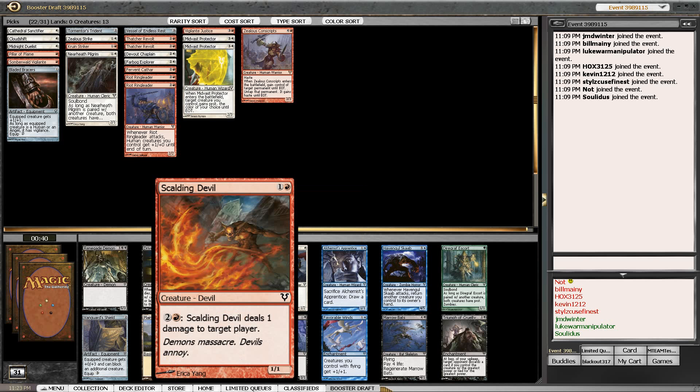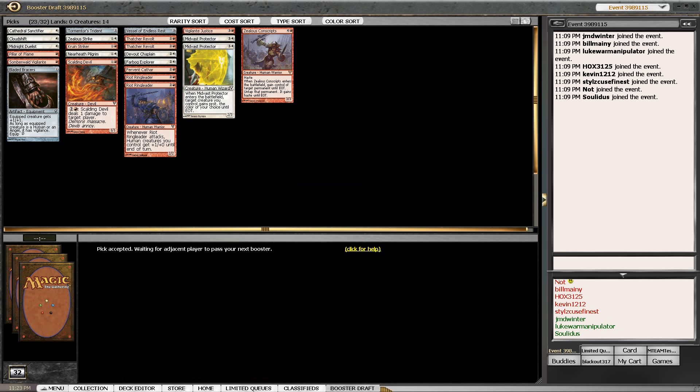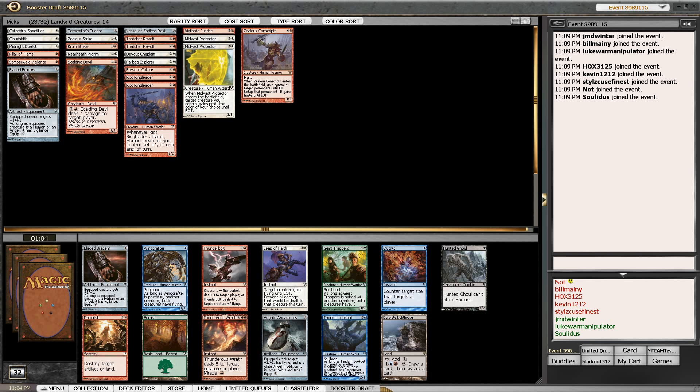Scalding Devil - I guess he puts something in the two-drop slot. I would almost rather on a second pick in a pack take out a favorable win or some Marrow Bats, then pick a Scalding Devil.